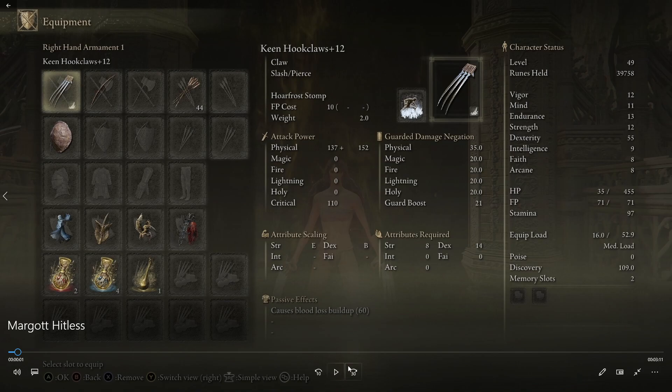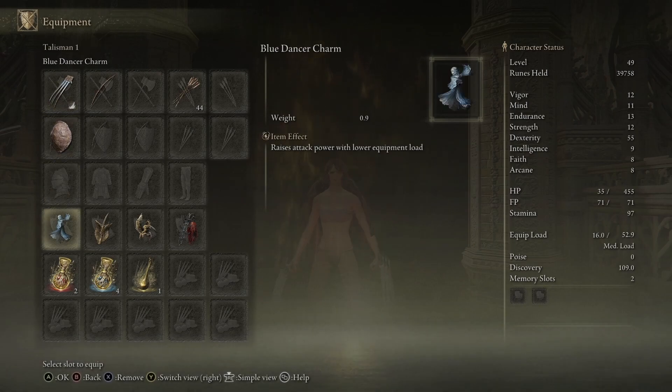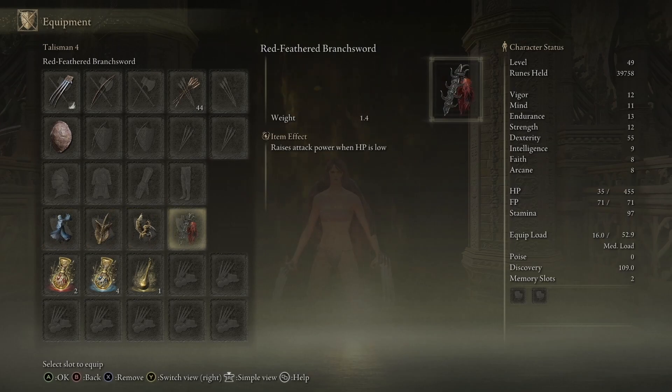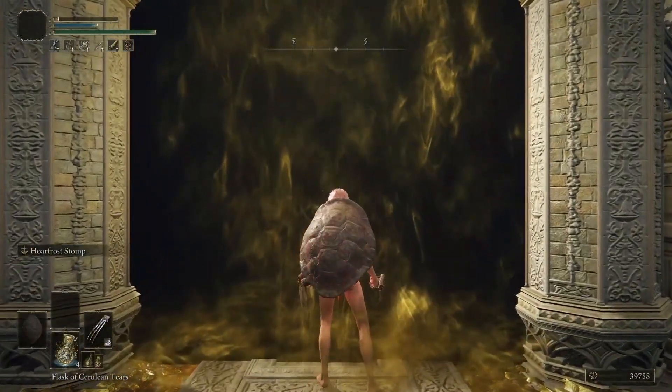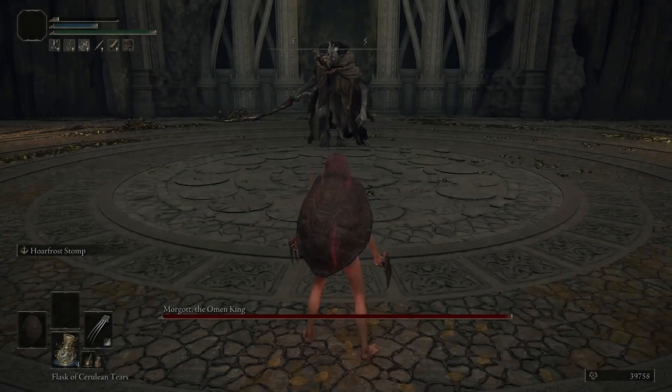Let's go right into the fight and I'll try to talk through what you can and cannot do. I might pause the video in between a little bit, but we have to start otherwise this video will be way too long. I'll try to speak a little quicker. What you want to do at the beginning is go through the fog wall and then enter the fight.